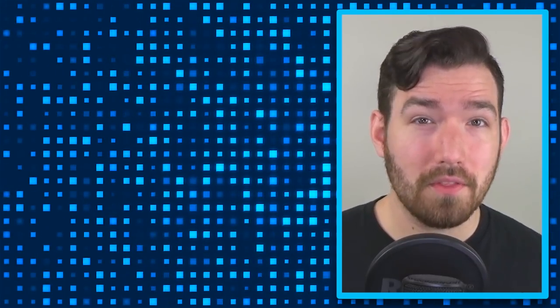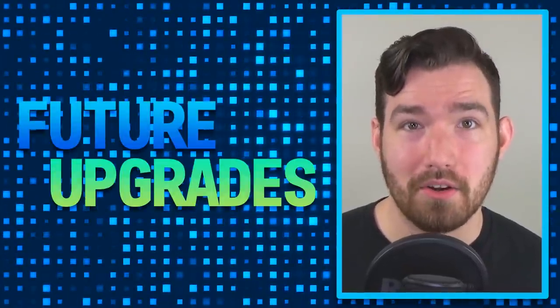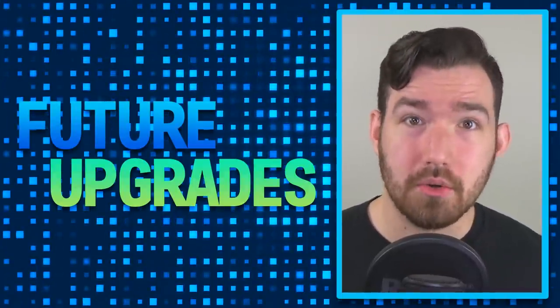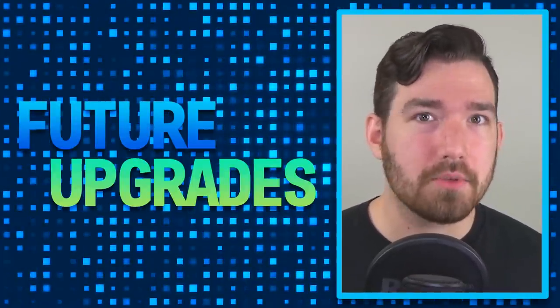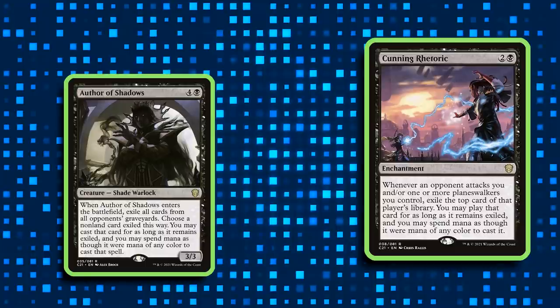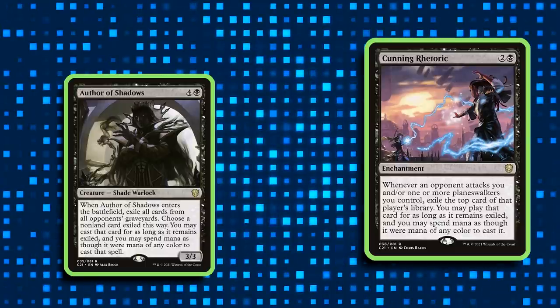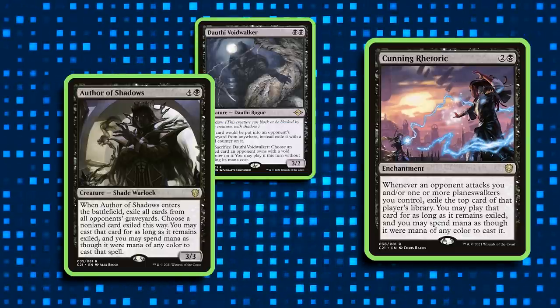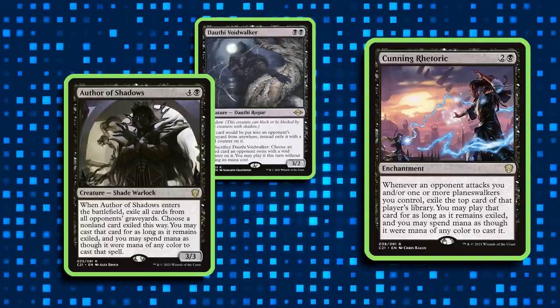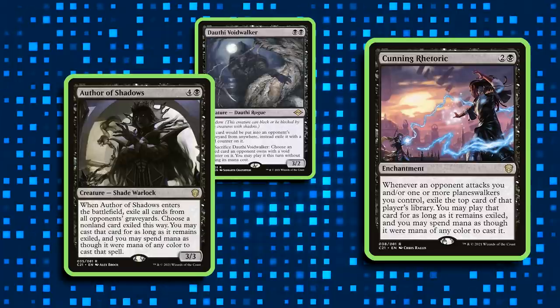Now those are just some of the early swaps that we're seeing in the data so far, but the data doesn't tell the whole story because there are tons of other cool treasures that we can use for this commander — pun not intended. What are some other cards that haven't yet shown up popularly in the data that Prosper should definitely take a look at to upgrade the deck even more? Here are some of my ideas. Author of Shadows is secretly a really nasty piece of work, kind of echoing the Dauthi Voidwalker that we saw earlier. The grave hate is very effective against a whole bunch of different strategies, and this also can give us access to effects that our deck normally wouldn't be able to use on its own.